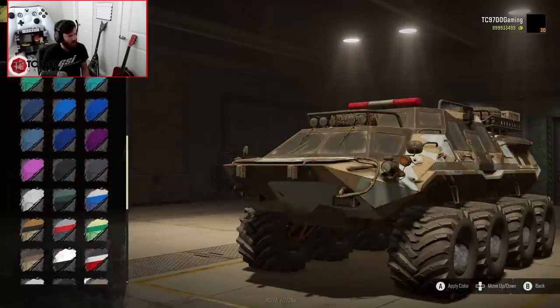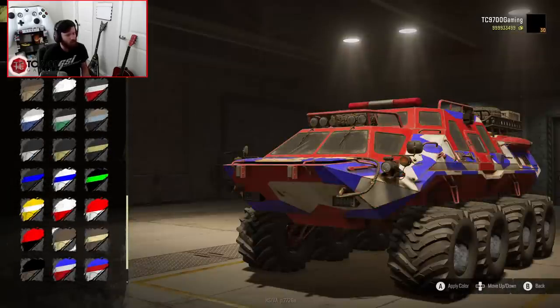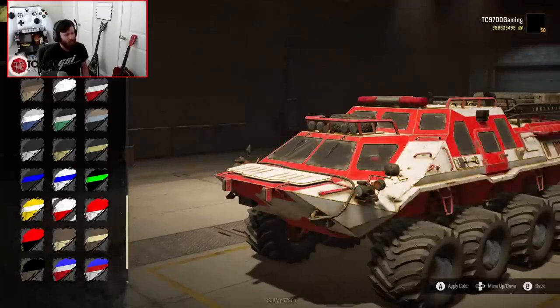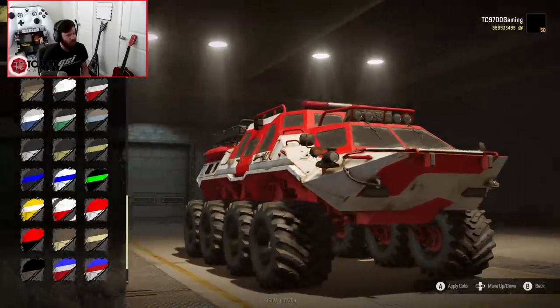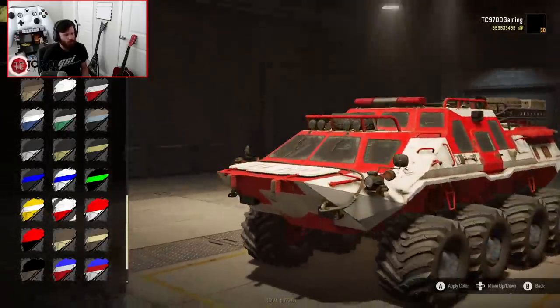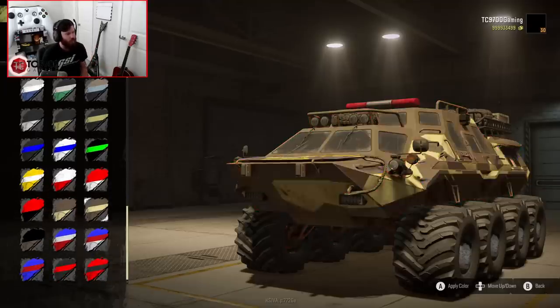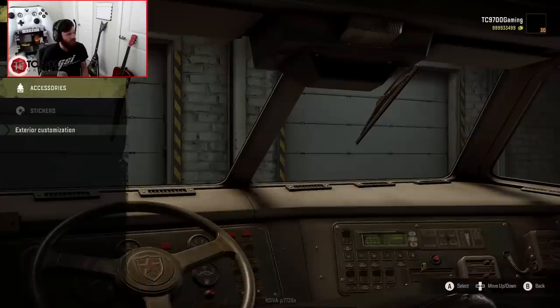Oh my God, dude, we could totally build it. Look at all these. That right there — literally the red and white with the flasher bar — looks like a wilderness rescue vehicle. That legitimately looks like the ultimate wilderness rescue vehicle. That is amazing, and I am totally doing that.